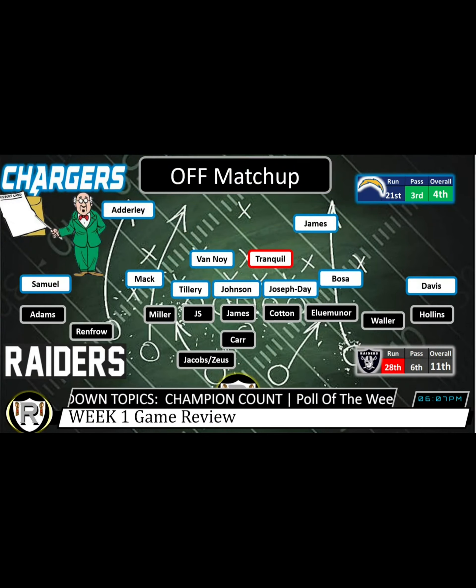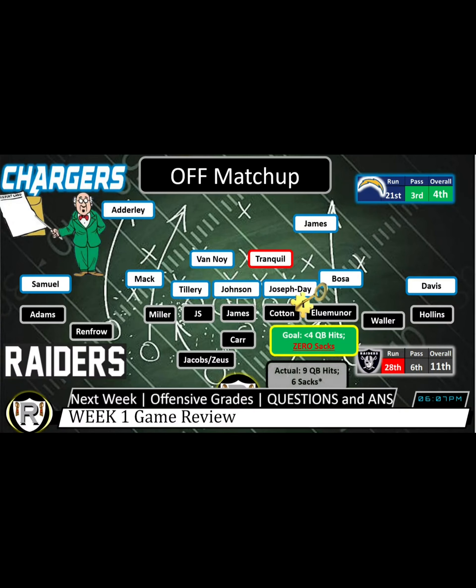On the offensive side of the ball, that was the main problem in this game. My first key was the right side of the offensive line — I was expecting fewer than four quarterback hits and zero sacks. In actuality, as a team we had nine quarterback hits on Carr and six sacks. I'm going to give this a C minus because I'll attribute two sacks to this side of the ball. The rest were on the left side. There was some blitzing, a very poor blocking scheme on Josh Jacobs in the first quarter, and a lot of coverage sacks too.